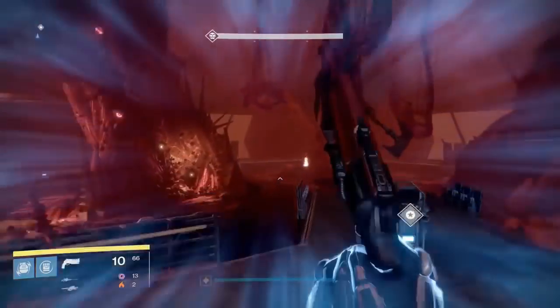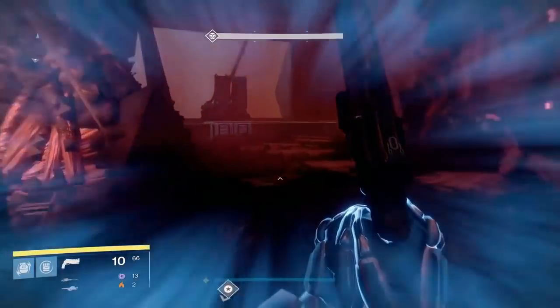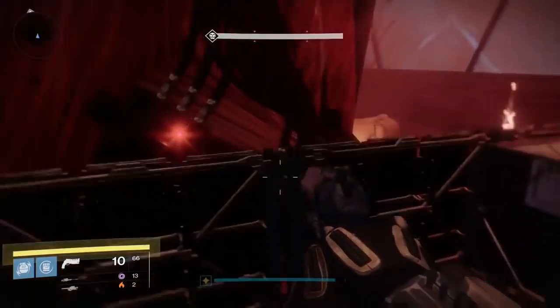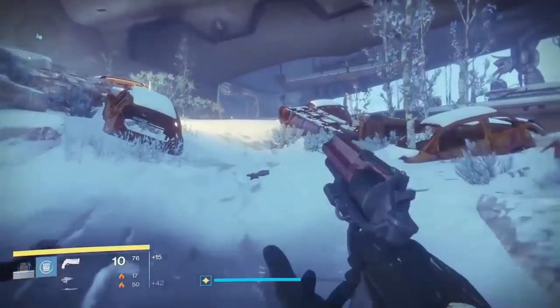Iron Lords 2.7 is in the final boss room. Go to the left far SIVA pillar, go around it, and on the back end of it will be the SIVA cluster. Then you can go to orbit, and from orbit load into the Walls Come Down story mission.